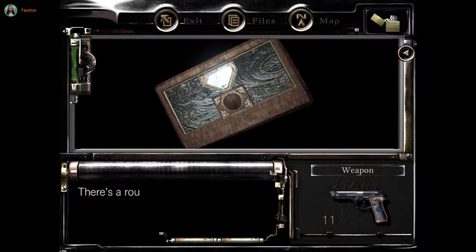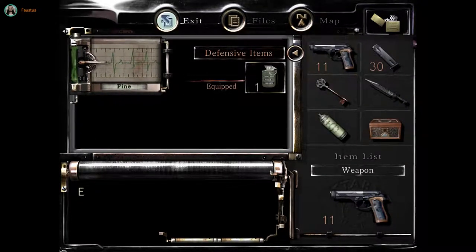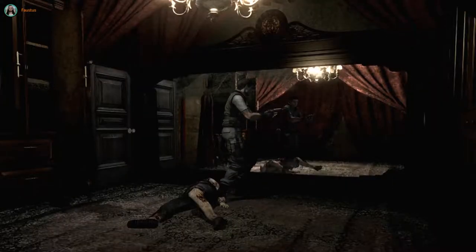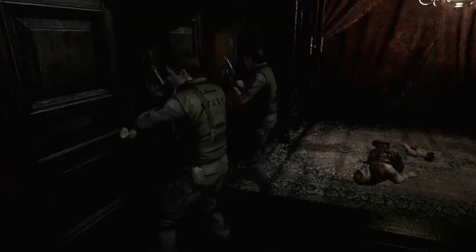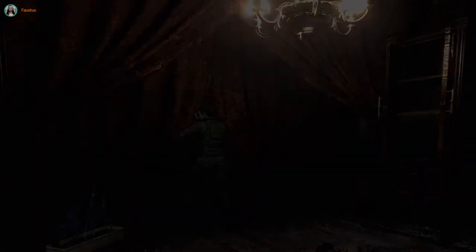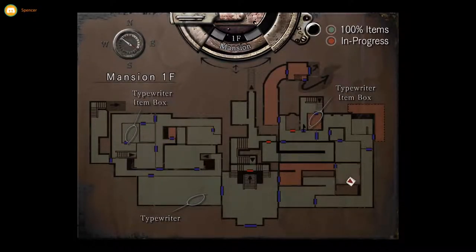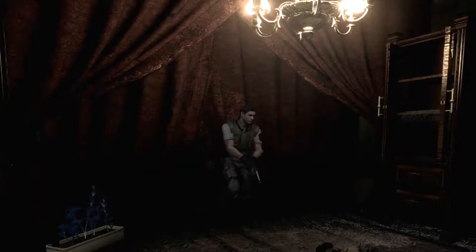Nothing unusual — except for that little slot. A round recession. That's the key I'm looking for. Is that it to this room? Wrong button. I don't understand this room. Okay, that's it to this little area.